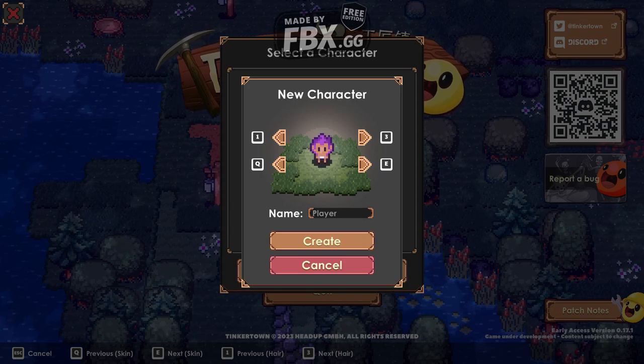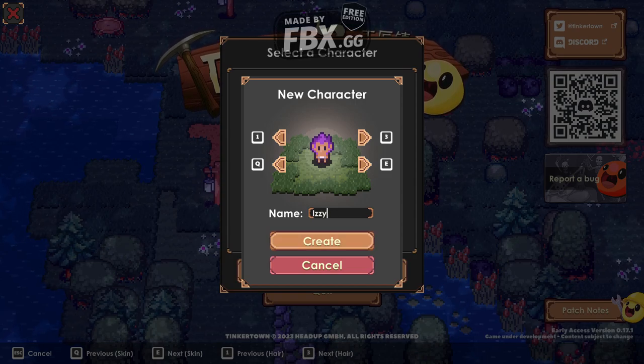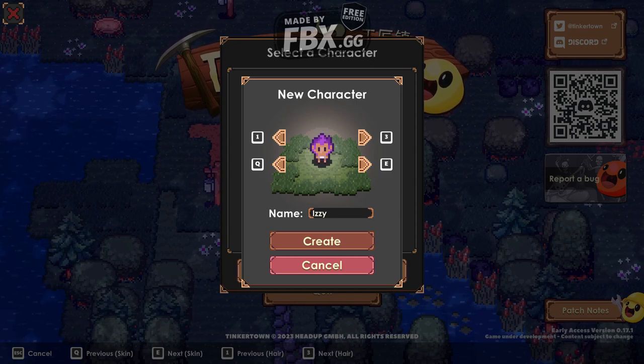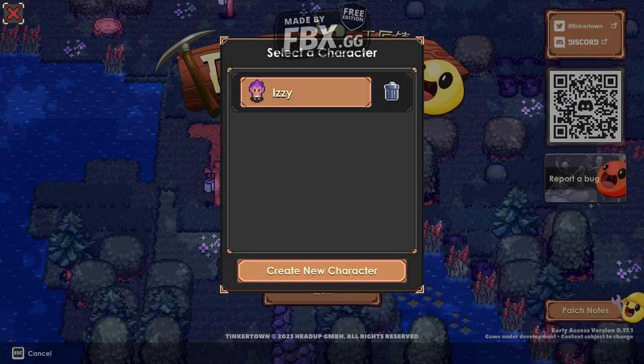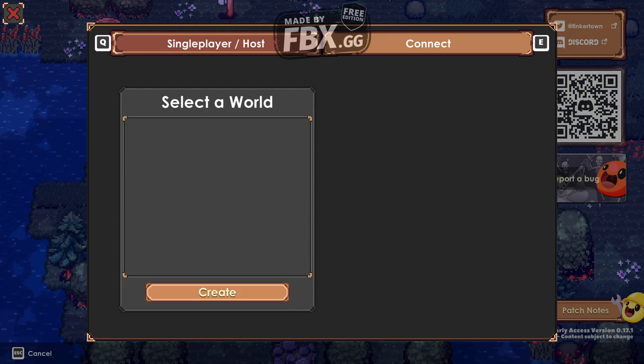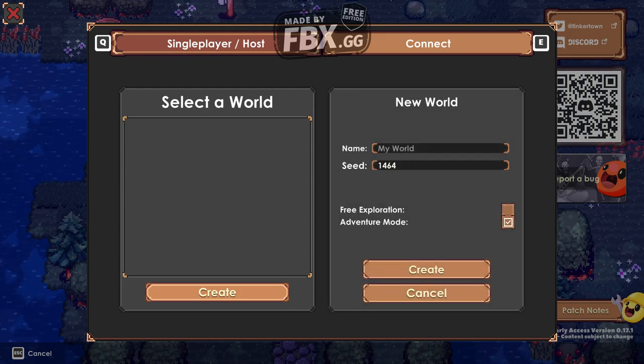We'll name our character something — a very uninspired name, but it looks very hot though. Then we pressed create. You click on it and create a new world. By the way, you can play co-op as well. We also have free exploration and adventure mode. We're gonna try adventure mode because that's the way the game is meant to be played first time. So we're gonna name our game Rexalala and then create.